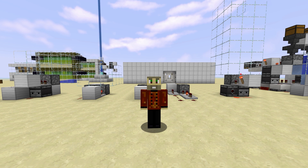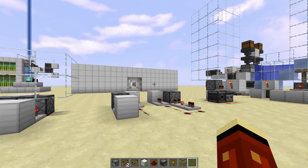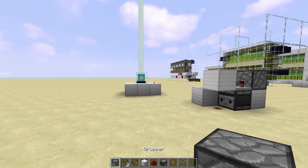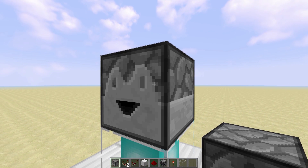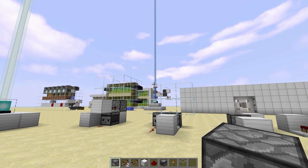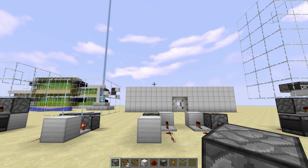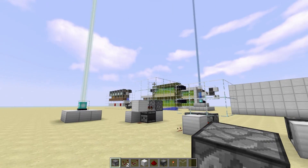First off, let's get into when to use a dropper item elevator and when not to. Dropper item elevators are great for most situations where you're gonna want an item elevator, save for two critical problems. One is where you want a beacon to run up the center — light doesn't travel through droppers, so that's immediately a no-go and you're gonna have to go with a piston-based design.